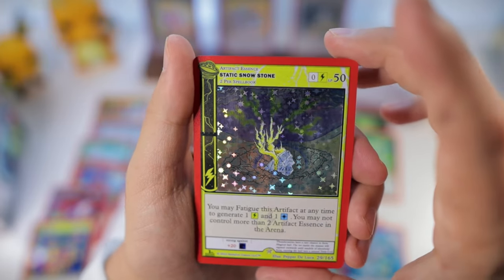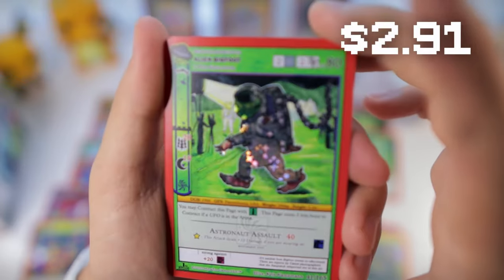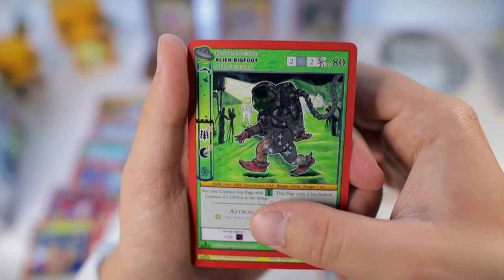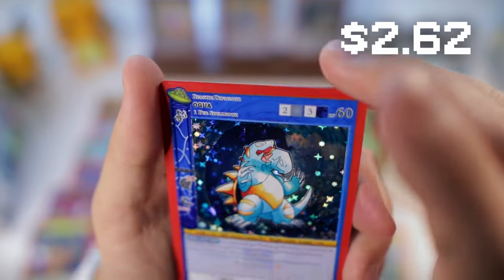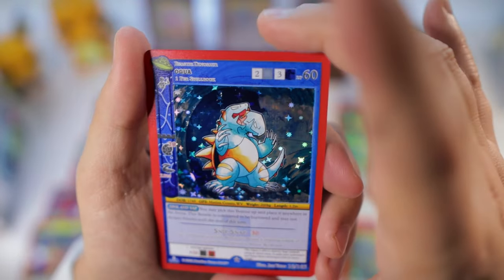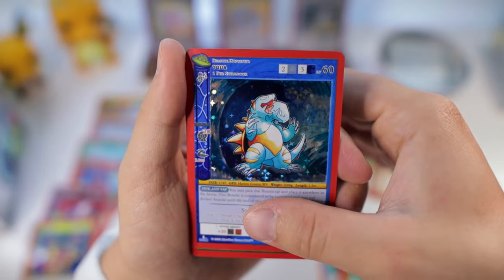Another Static Snowstone — I think we pulled that one already. Alien Bigfoot — nice! They do have a reverse holo of that one; I love that one, it's really cool. Static Snowstone reverse — hey, nice. Ogula, the two-headed one — looks kind of like a Dreadnull with two heads. Very nice, love the blues.